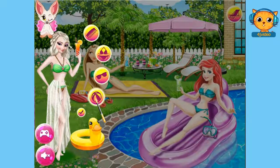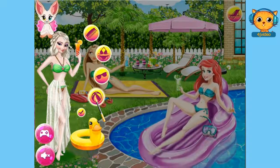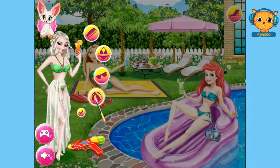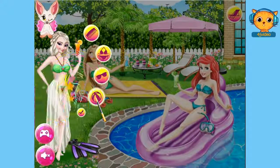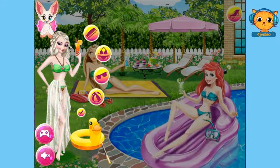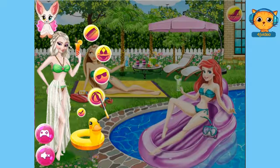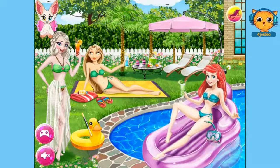Now I'm going to click on this picture and see what's on it. It's like accessories. I'll just choose this little duck here. It's cute, isn't it? Okay guys, we're done with Princess Elsa. All we need to do is just click on this check button now.